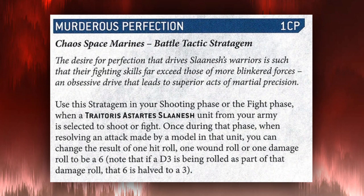Now let's discuss the stratagem Murderous Perfection, one CP: use this in your shooting phase or fight phase when a Traitorous Astartes Slaanesh unit is selected to shoot or fight. Once during that phase, when resolving an attack made by a model in that unit, you can change the result of one hit roll, one wound roll, or one damage roll to a six. Note that if a D3 is being rolled as part of that damage roll, that six is halved to a three. This is quite powerful but requires specific technique — you need to slow-roll your attacks one at a time to identify the best moment to trigger it.